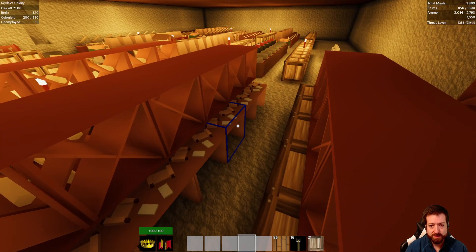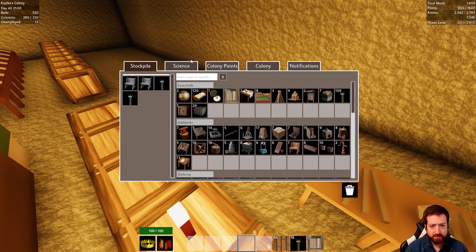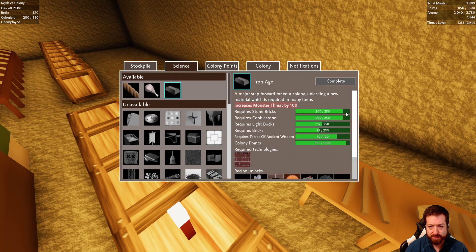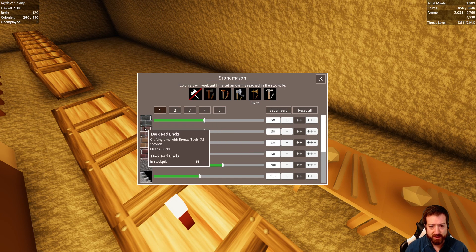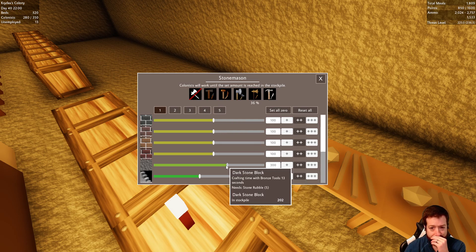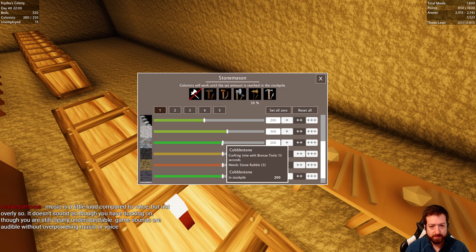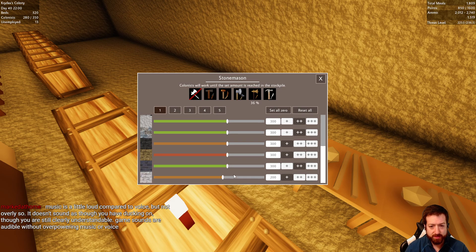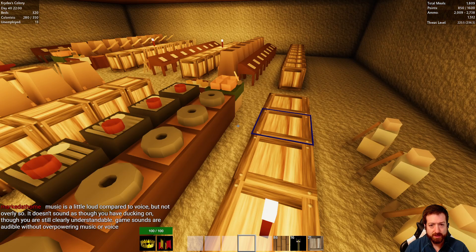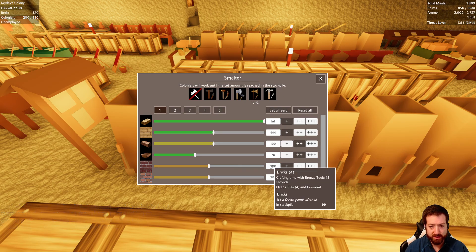We've got a crap ton of scribes, so I don't think I need to worry about that for a while. We actually need more stuff for the Iron Age — stone bricks, cobblestone, light bricks, and bricks. These numbers are not big enough. Let's go to 100 on all the colored bricks and increase all these limits, increase our cobblestone amounts, and increase brick limits to 300. Those are low priorities so that shouldn't be too big a deal.